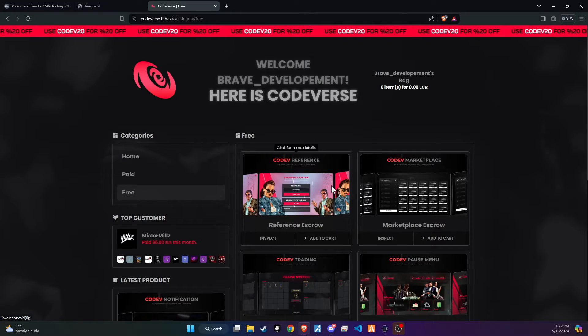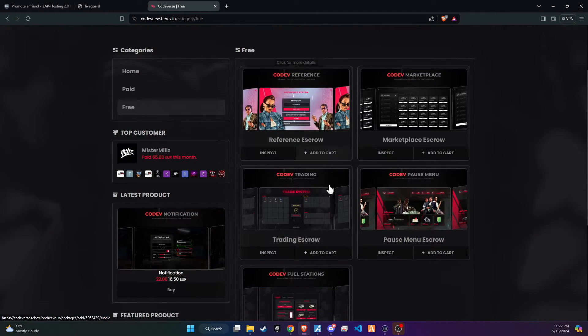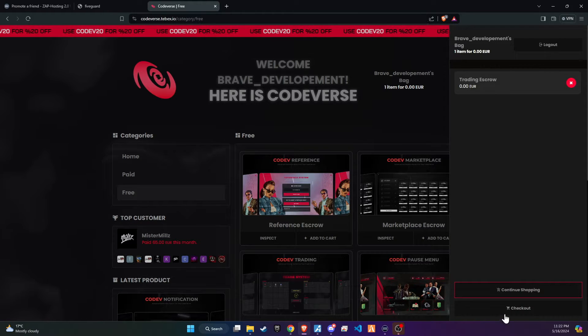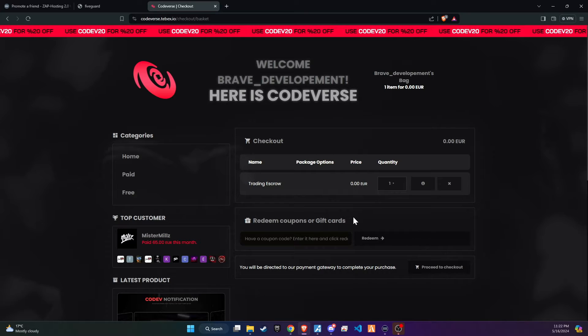To kick off the integration of this dynamic update into your 5M server, start by visiting the Codiverse website. For your convenience, we've placed a link directly in the video description for easy access. Once on the site, add the script to your cart and proceed to checkout. These scripts are encrypted, which is why we need to go through the TBEX checkout process, but it's completely free.